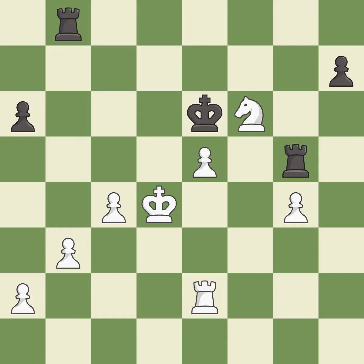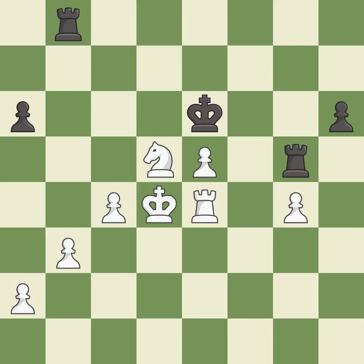This threatens to win a pawn — it is best. This is the only move that works. This prevents the opponent from being able to win a pawn — it is a great move. This is not the right idea — it is an inaccuracy. This is the strongest option — it is best. This doubles the rooks onto a single file, which allows them to team up to create threats — it is excellent.